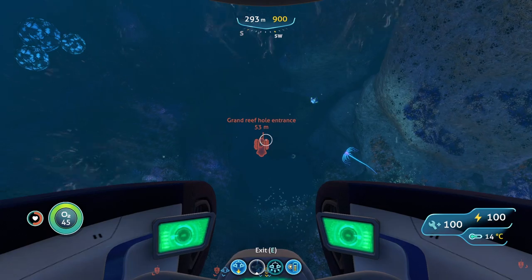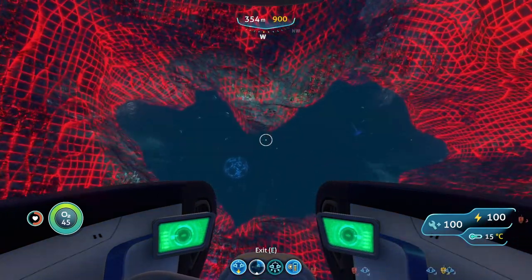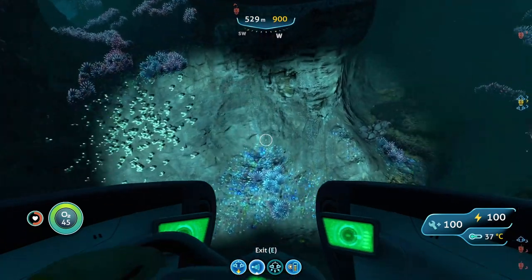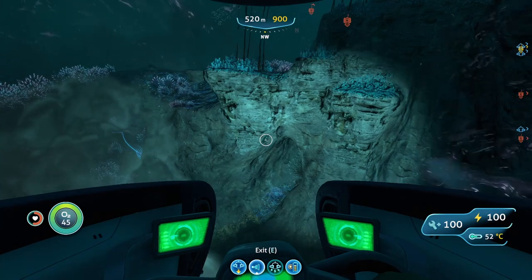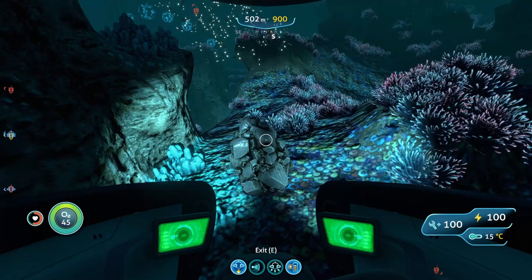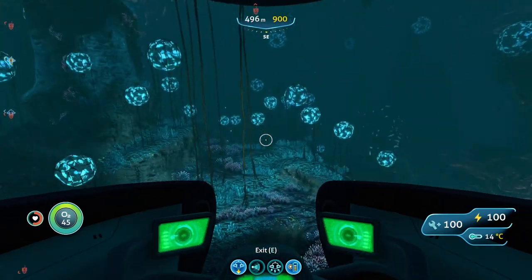We're now heading into the giant hole — once you reach it, head straight down and you'll be in the deep grand reef. Once we're in the deep grand reef, we can start looking for titanium deposits around on the sea floor. It may be a little bit harder to find them in here because there are a lot of rocks in the way. We've found a second deposit right here, a third deposit right here, and a fourth deposit right here — so we found four deposits so far in this one little spot. I'm going to head out because I keep getting teleported, so let's go to the next spot.